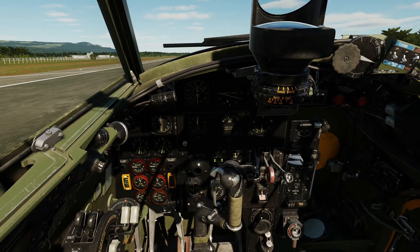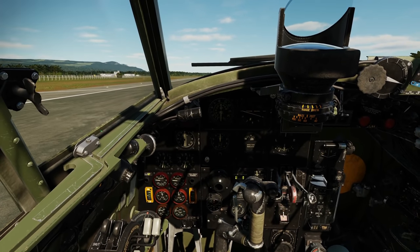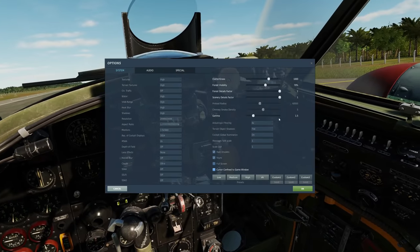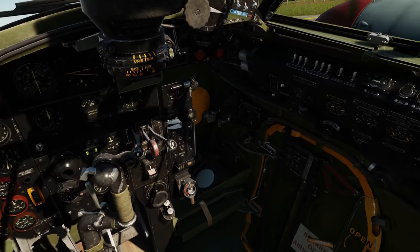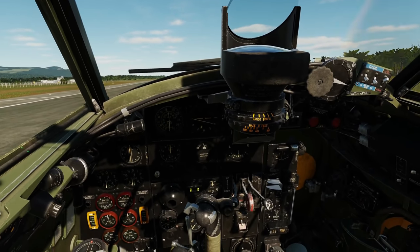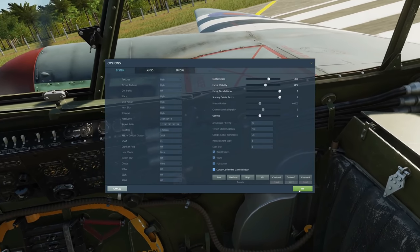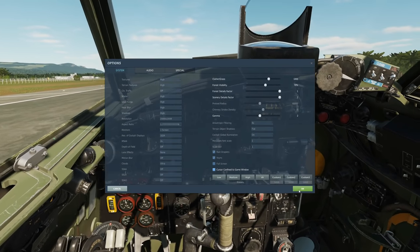Now for visuals, starting inside. The texture and modeling quality is right up there with 2021 modules from ED — absolutely top notch. My one complaint is that the cockpit is very dark. At my normal gamma of 1.5, this is the only aircraft in DCS where I have to turn the gamma up. I consider that a fault — the cockpit should work on my normal settings like all other aircraft.